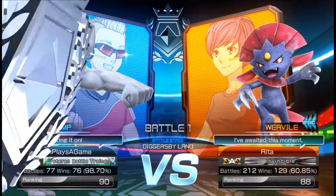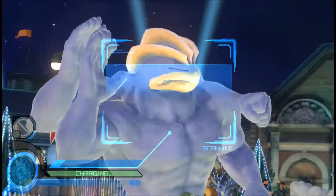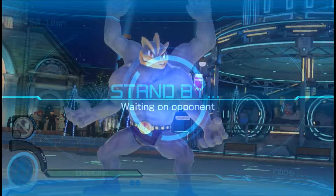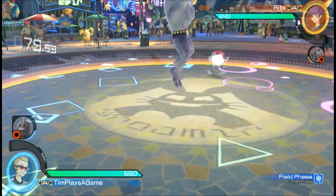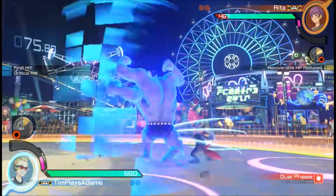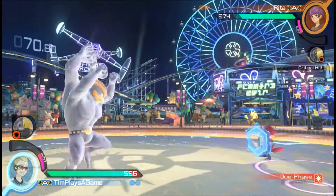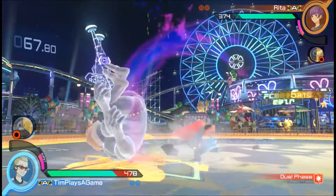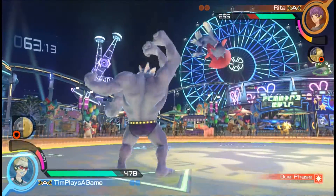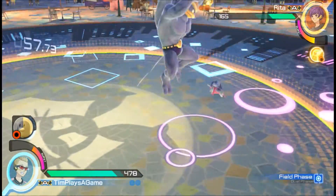First round will be against Weavile — one of the lowest HP Pokémon you'll find in this game, but also one of the fastest. We both shielded, we both hit each other — that's awesome. Body slam. Awesome.